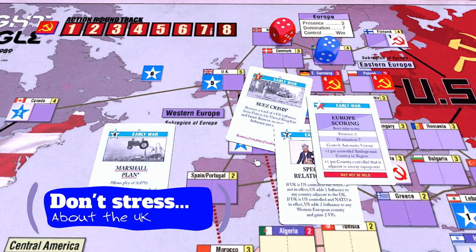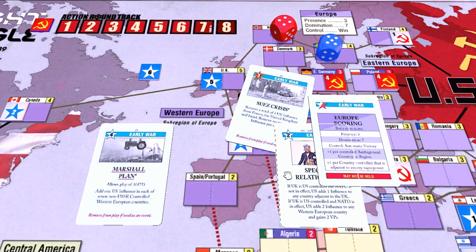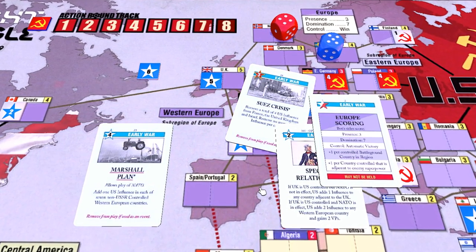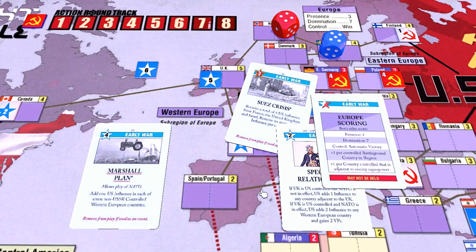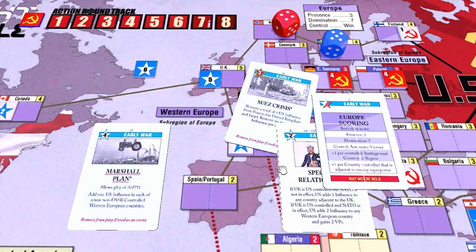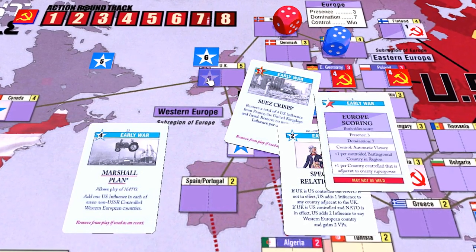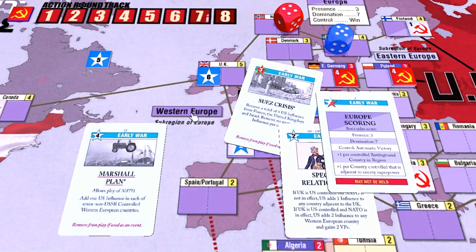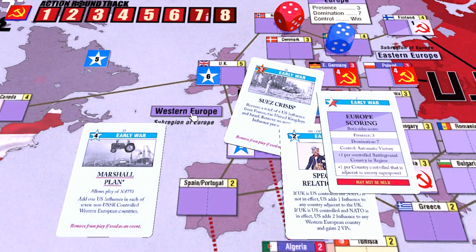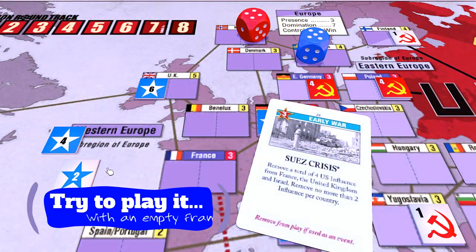Second, the UK is not that impactful except in the cases of attempting to score Europe domination or to play the Special Relationship card. As explained earlier, Special Relationship really only becomes impactful after the NATO event is in play. You can reinforce the UK in advance of this by using one of the influence provided by the Marshall Plan event; otherwise, the ops will be replaced there eventually.